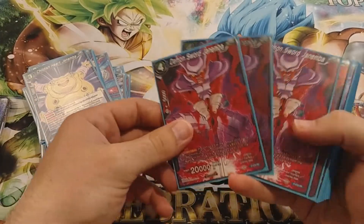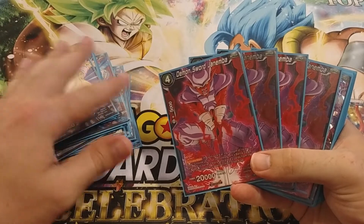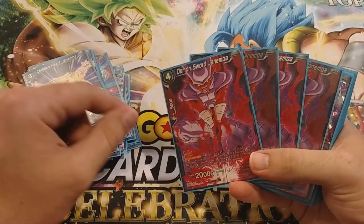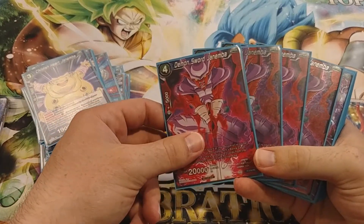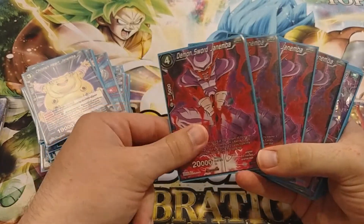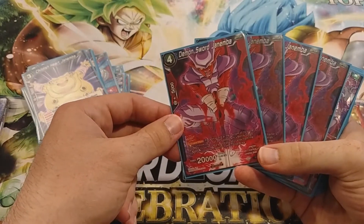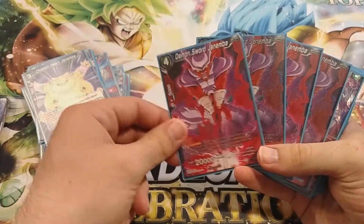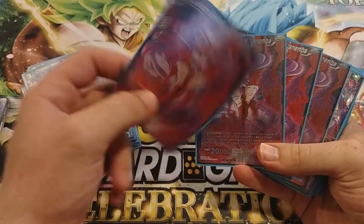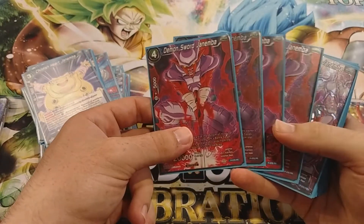Then you have Demon Sword, which I also run at four. Some people actually run not a single Childish or Psyche Demon, which I think is just insane — you need at least three of either of those. I ran Demon Sword at three very briefly in my local scene and could just never find it when I needed it. They'd all be in my life, or in my hand, or in my energy because I got them turn one. So running it at three was not great.